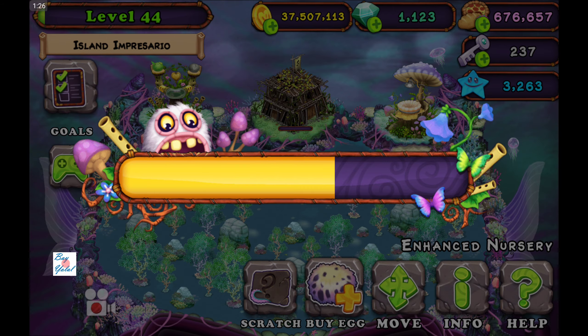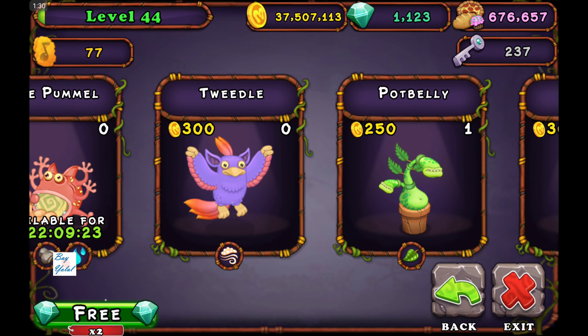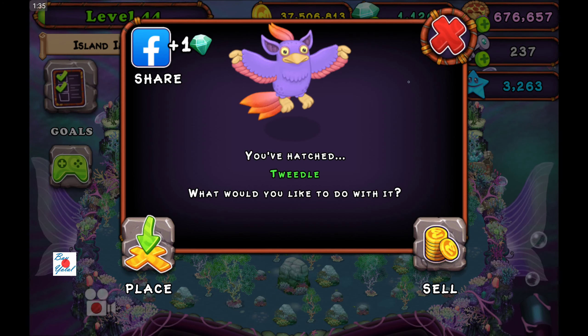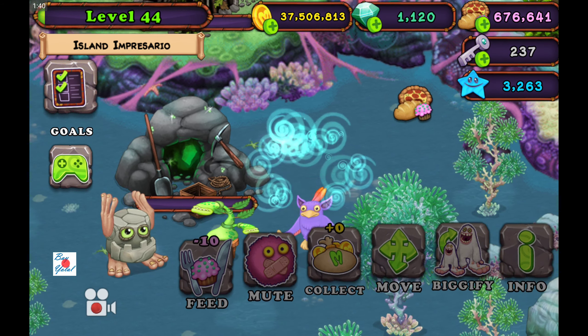Just go to the breeding structures to breed for a two-element monster by the meantime. Tividl! Okay, just use Tividl — say welcome Tividl to this Mirror Water Island.